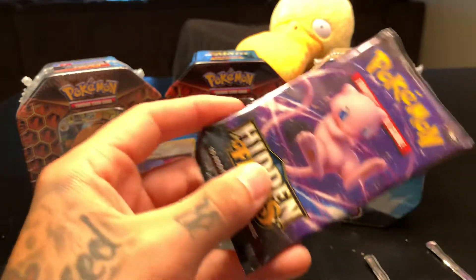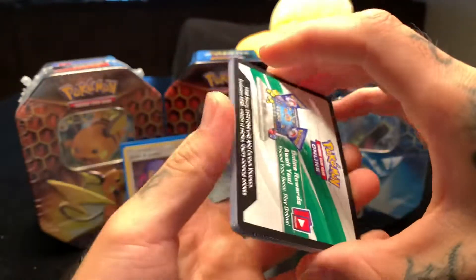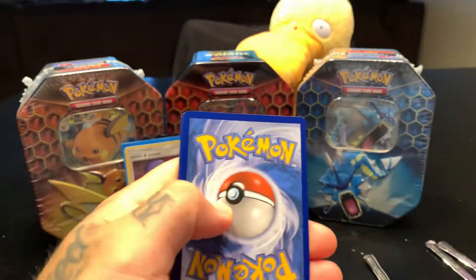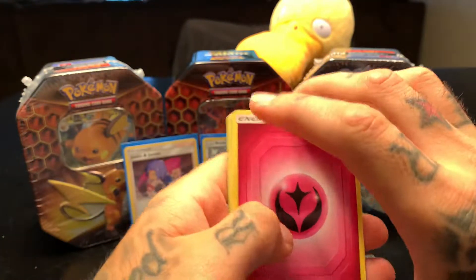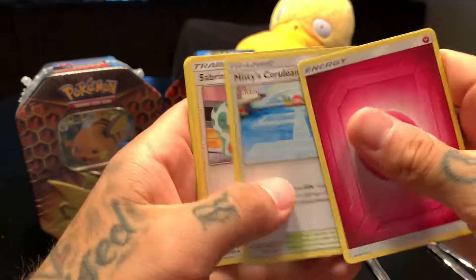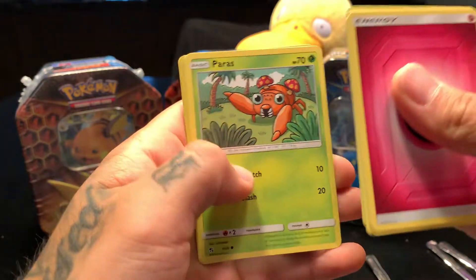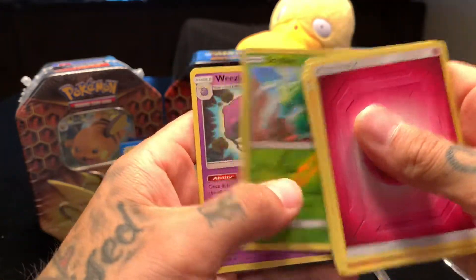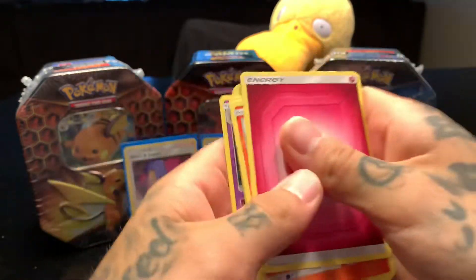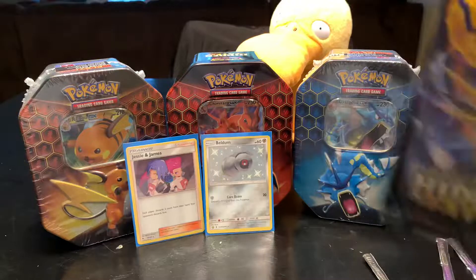Now we're gonna go with the Mew pack — so cute. Is Mew a girl or a boy? Let me know in the comments. Code card one two three four, going with fairy. Magmar, Misty's Cerulean City Gym, Sabrina's Suggestion, Clefairy, Eevee, Ekans, Paris, Caterpie again — beautiful artwork. We got the Scyther reverse hollow and Wheezing non-holographic rare. Third pack didn't really come through either but that's all right, we're doing good.